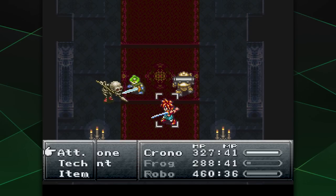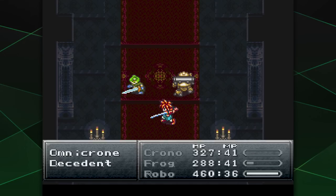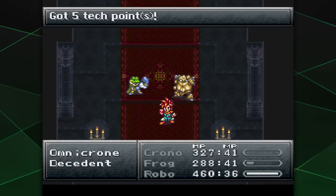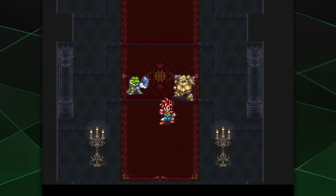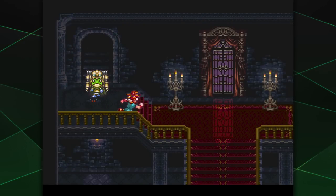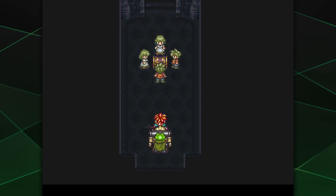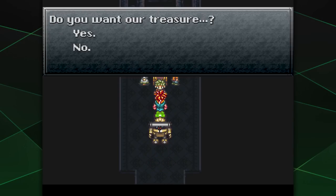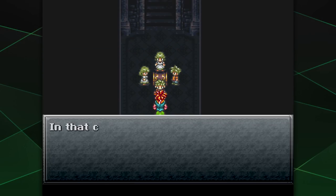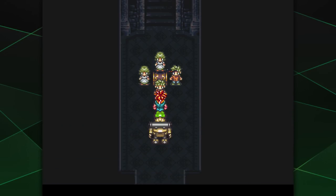I've forgotten how many good combo moves there are in the game. I love it. All right, let's try the other side now. Hello, hello. Do you want our treasure? Will you play with us? Please, pretty please? Yeah, you got it.